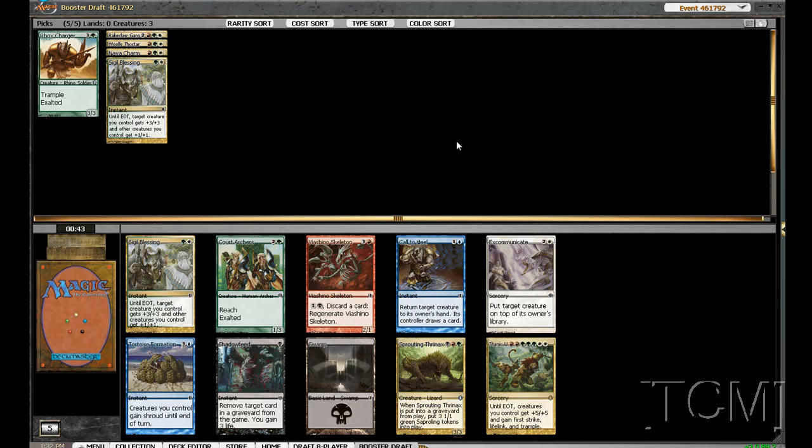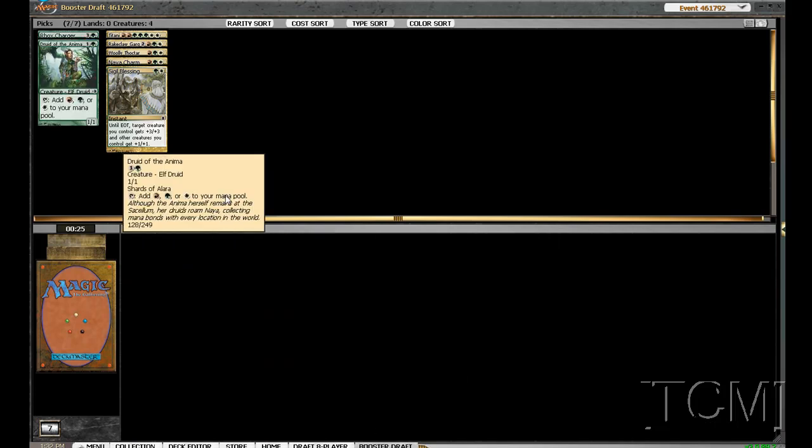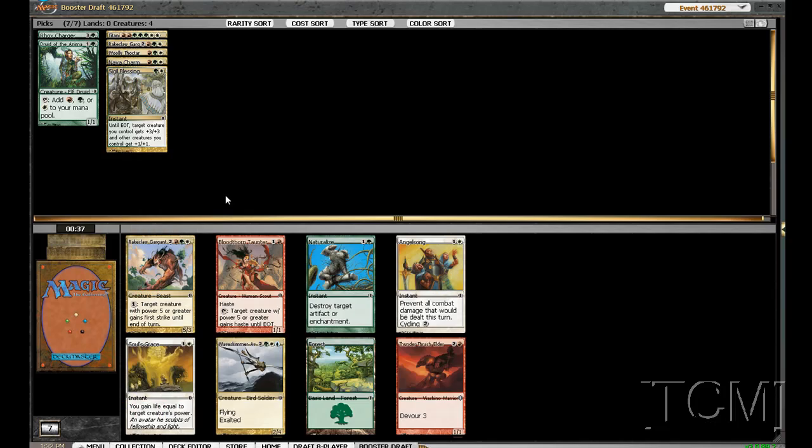Do I want Titanic Ultimatum or Sigil's Blessing? If you get Titanic Ultimatum off, you just win — so let's take the bomb spell that wins us the game. It'll be a lot of fun, and we already have one Sigil's Blessing, so let's pick up the Ultimatum. Next up — Druid of the Anima. I wanted a Clasher for the red-green deck but I cannot pass a Druid of the Anima; it's fixing I don't have yet and it's green. Cannot pass that.